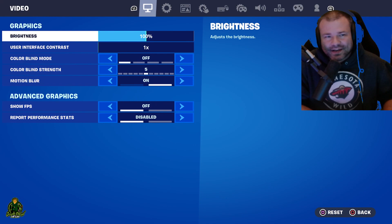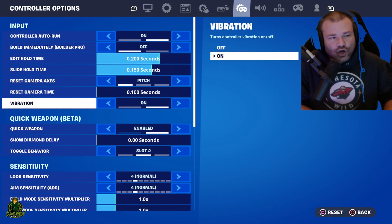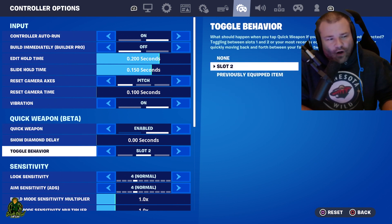Go to your settings and scroll over to Controller. You're going to see Quick Weapon Beta. Once you enable it, feel free to read the description at your leisure. You can leave all the other settings the same.